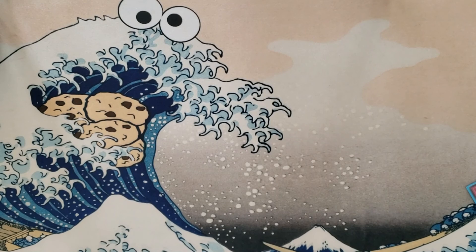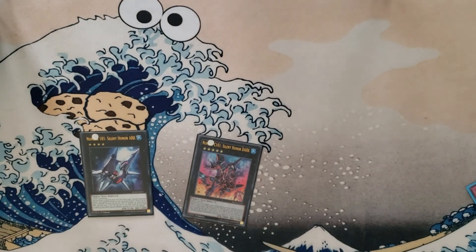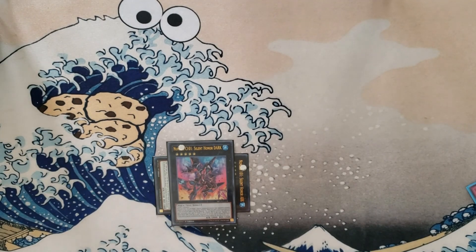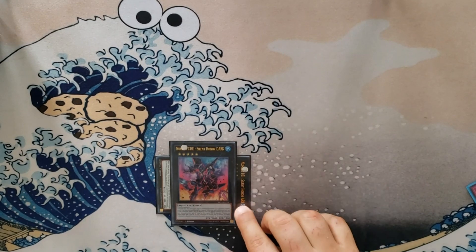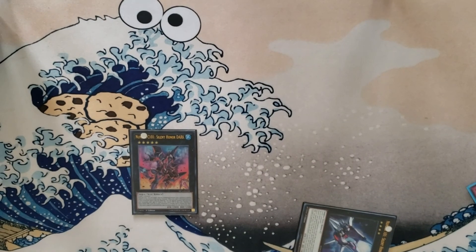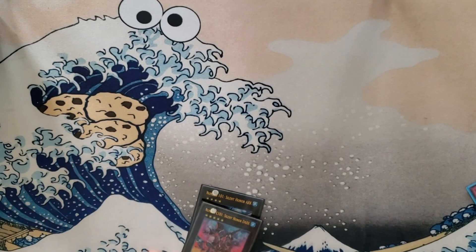For our rank-up targets we have Number 101: Silent Honor ARK and Number C101. We all know what Number 101 does — detach material to attach an opponent's special summoned monster. Silent Honor ARK lets us snatch a special summoned monster without detaching material, just target and attach as material. It also has an effect where if it's destroyed while it has XYZ material, instead of going to the grave it special summons back and gains life points equal to its original attack of 2800. If it gets popped while it has material it comes right back, then you snatch another monster — a great improvement over regular 101.